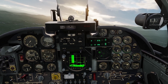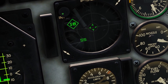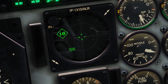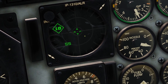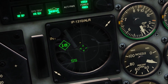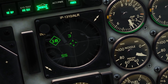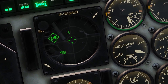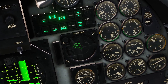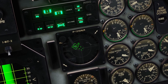Now I'll go over some symbology on the RWR. Whatever has the diamond around it is the most dangerous current threat. Things further out toward the edge have a weaker signal coming in, while things closer to the middle have a stronger signal — so you can use proximity to the center as a rough indicator of how close a threat is to you. Every time a new contact appears on your RWR, there will be a little beep.